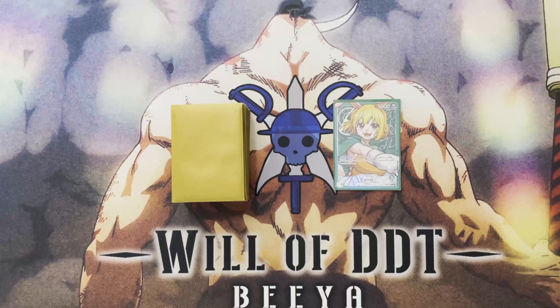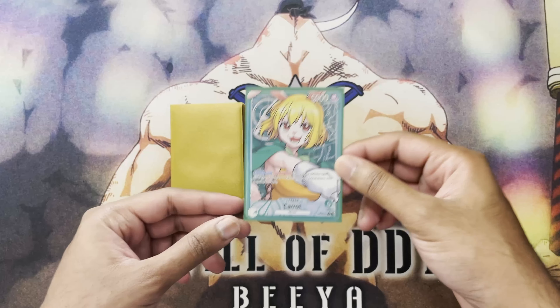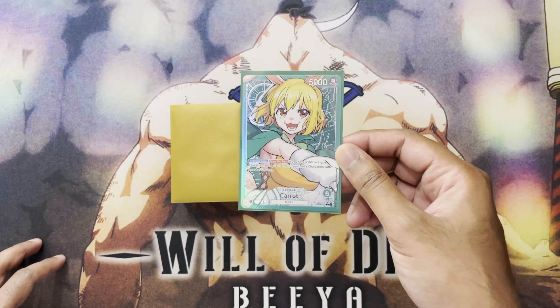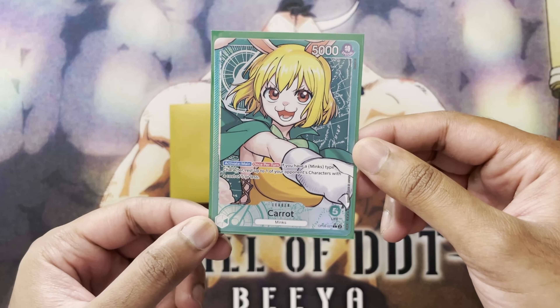What's going on pirate crew, welcome back to Will of DDT. Here with a Carrot deck profile — just took this deck to locals, had a lot of fun, and wanted to share the list with you guys. For those of you that don't know, Carrot is a mono green leader and her ability is: Activate Main —